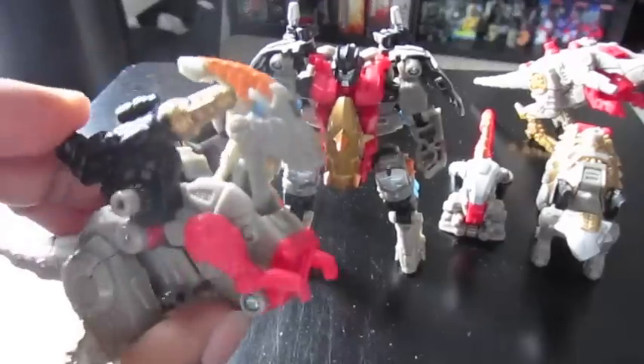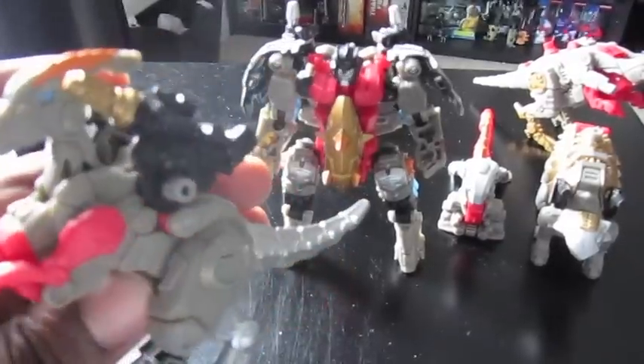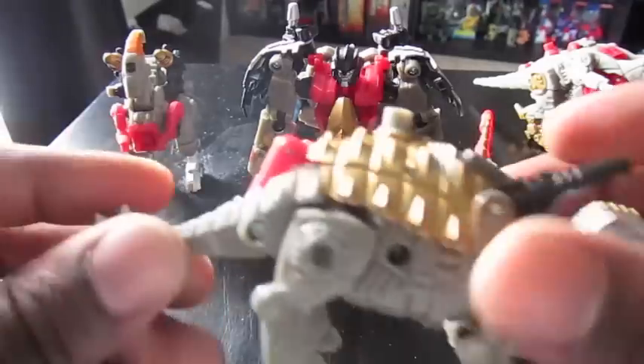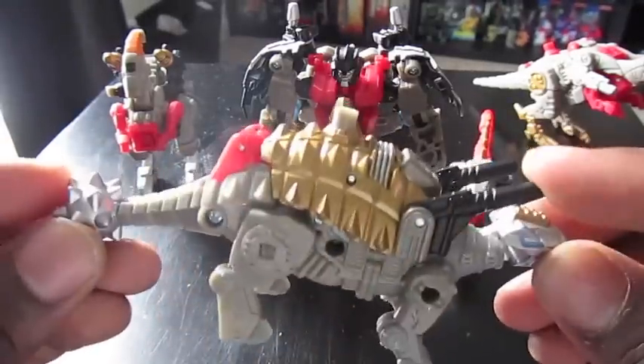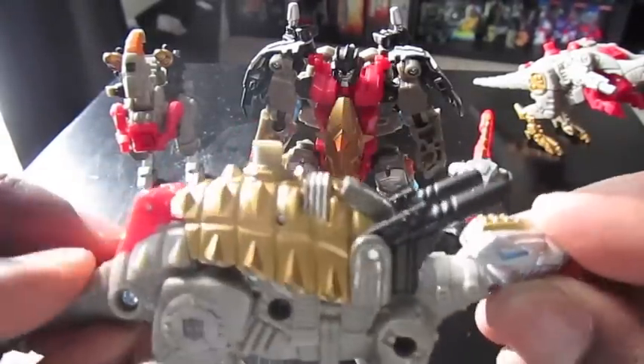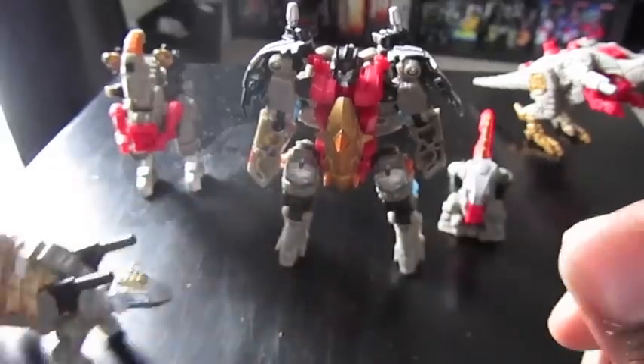This is the Parasaurolophus. It also has the blue eyes, gunned up. It's cool. And the Ankylosaurus has lots of guns, not much articulation. This guy can move his head, though. Same general color scheme.